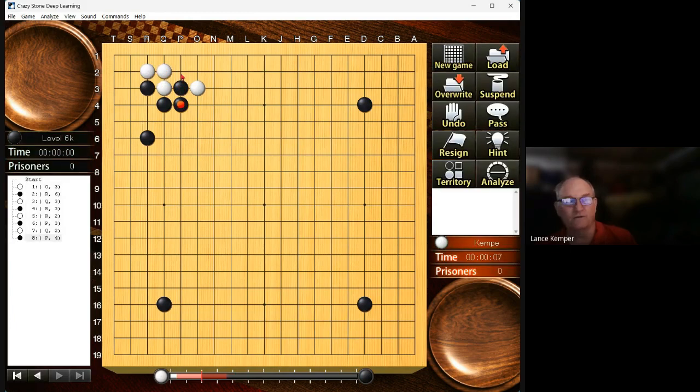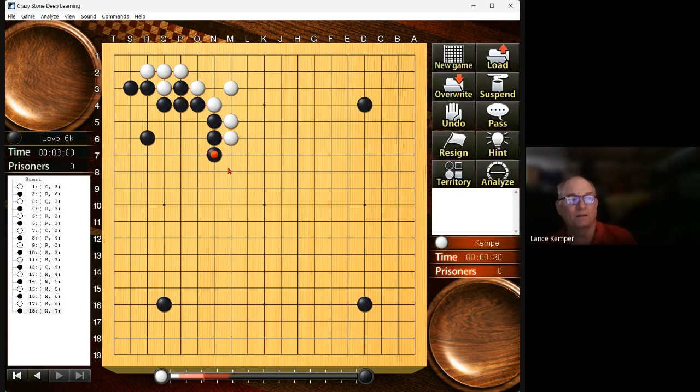Assuming you guys are around 2k level, I'm not going to slow down for details on low-level stuff, so you'll see me playing fast. This settles — if I want to grow, this settles locally, I can't grow here. His next move — I consider that sente and thick in the center; I don't want him to have that. His turn: if I hane, the cuts — the ladder doesn't work. But still it's a gote move; I'm alive, so I don't care that much.